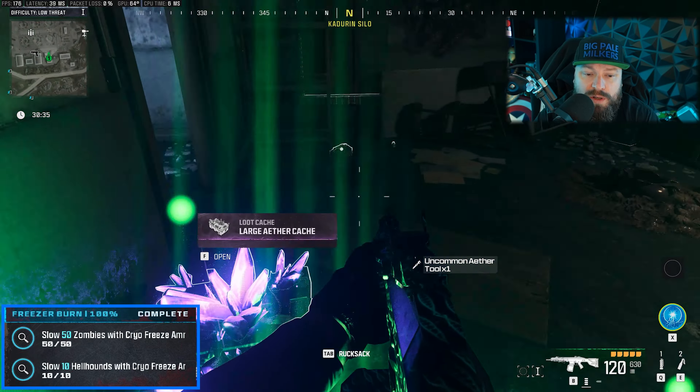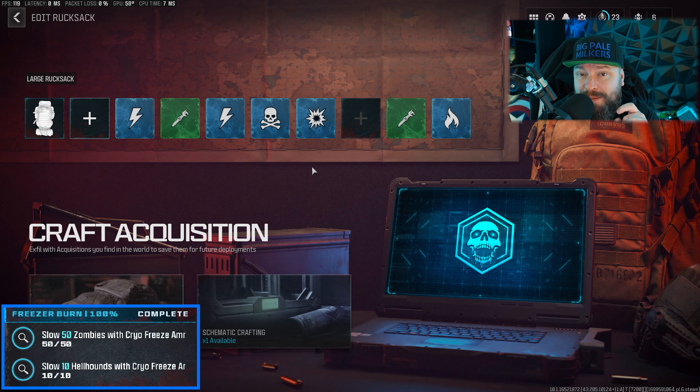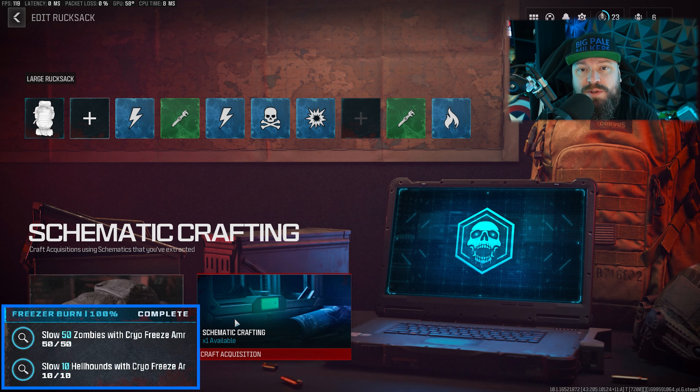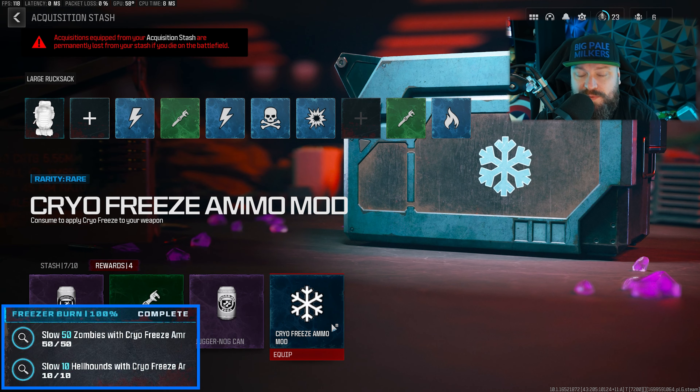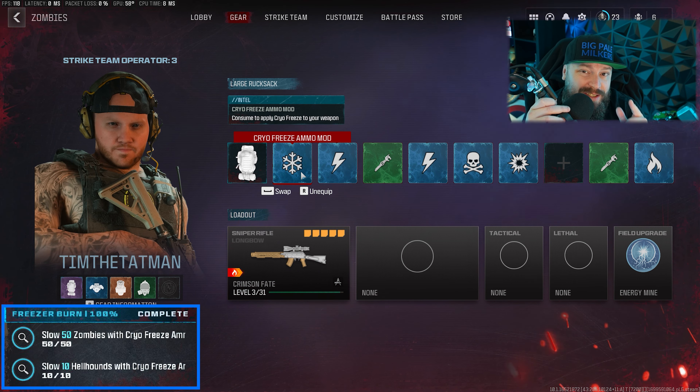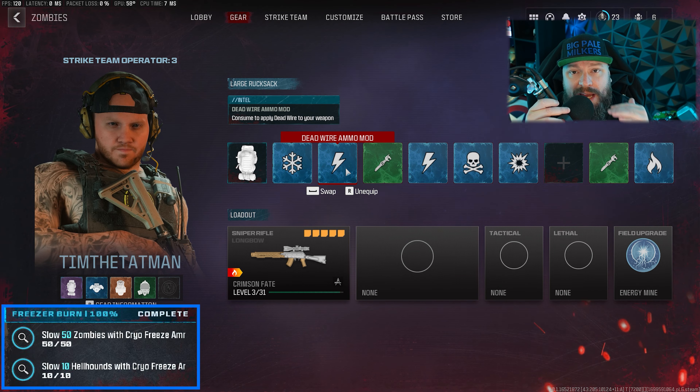Also bear in mind that in previous missions you finished, you might have gotten one of these as a mission reward, so you should be able to find this in your acquisitions as well. Nonetheless, my biggest advice if you do not have one of these ammo types and you're currently on the hunt is to simply grind contracts and organically this will come to you.